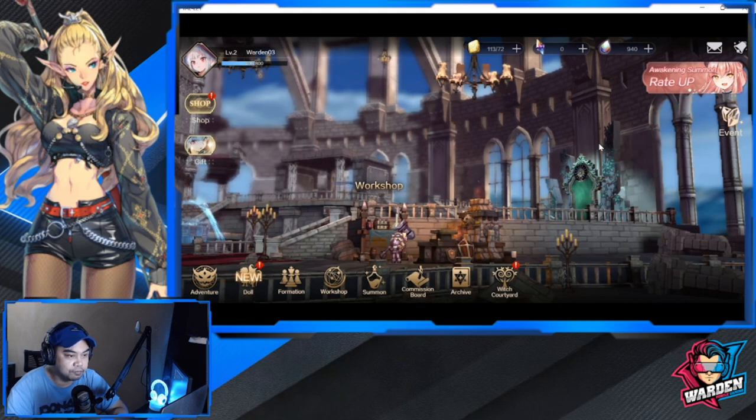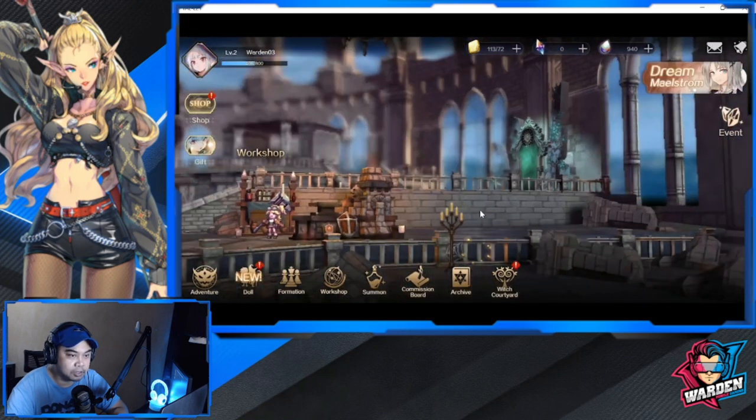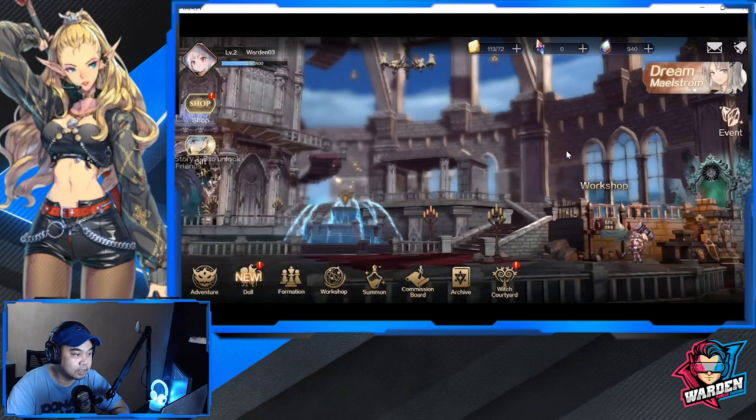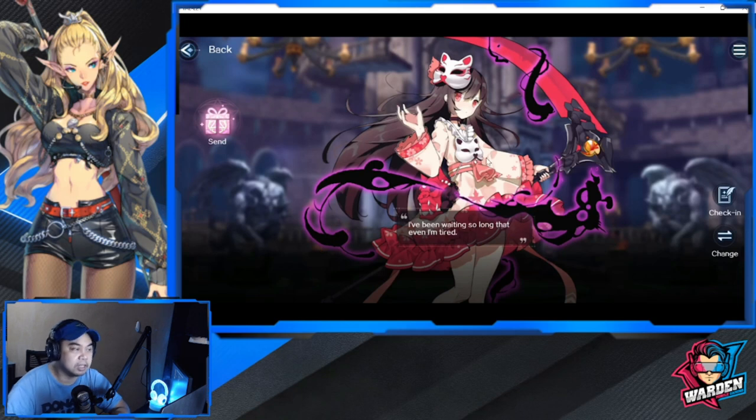Starting from the right side, your workshop is here. This pertains to your gear — there's forging, and when you forge something you add stats to it. Then you have a doll that you can actually give presents to, and once you give a present to a doll it also adds to her stats.